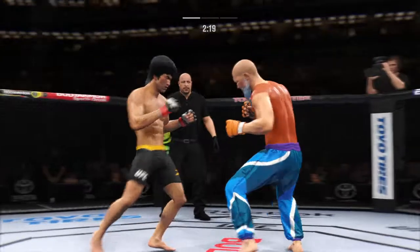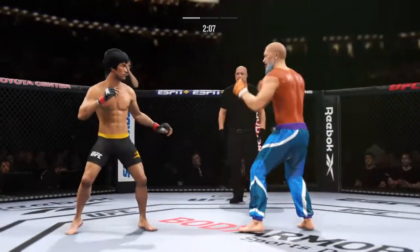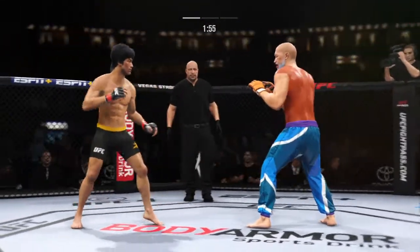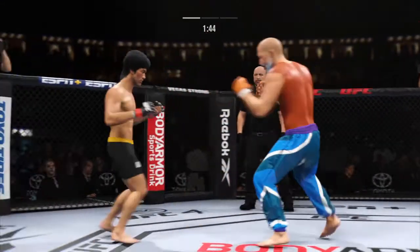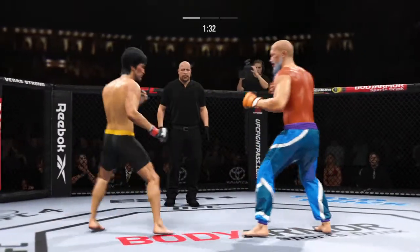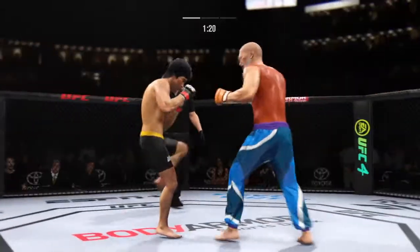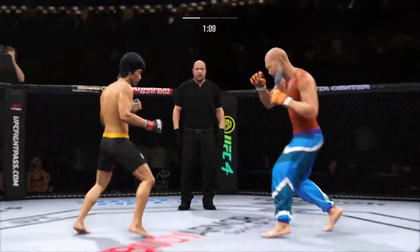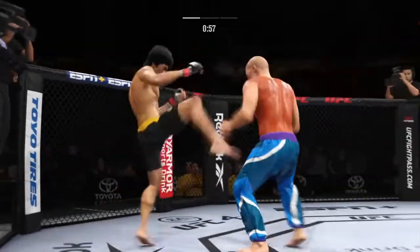Trying to establish that jab once again. Lands flush with that right hand. Look at the force behind that leg kick. That straight punch is gonna be a real problem if they can't make the adjustment. He needs to move his head defensively if he's going to avoid getting hit so many times to the face. Look at how he turns his hip into that leg kick. Over and over he's landed a big body kick, really starting to put together some significant body shots. These are gonna take their toll as this fight goes on.